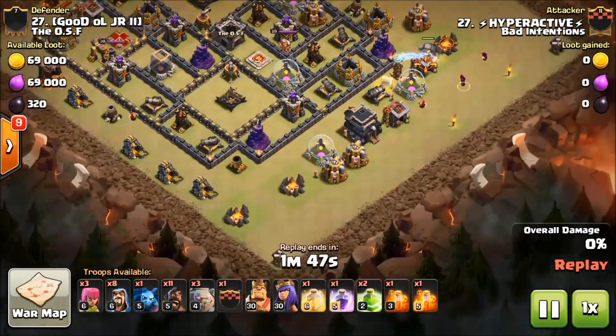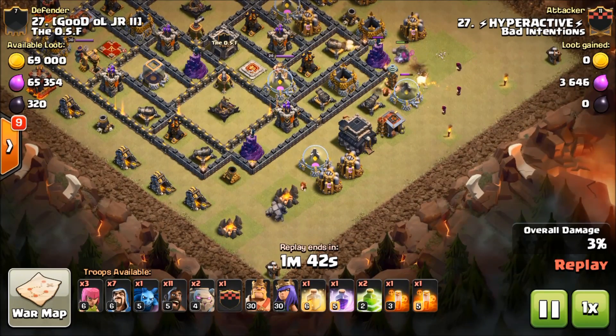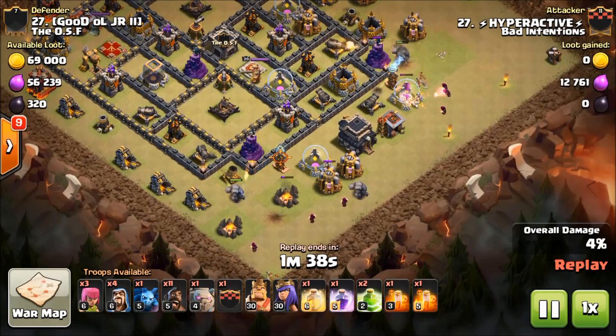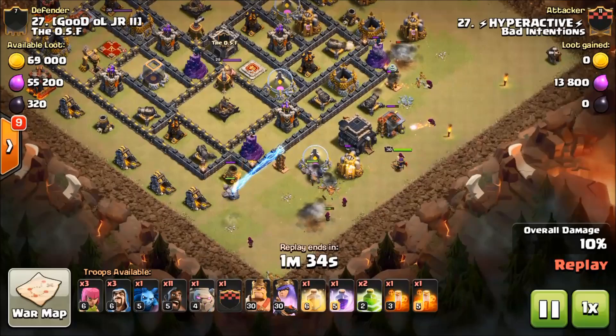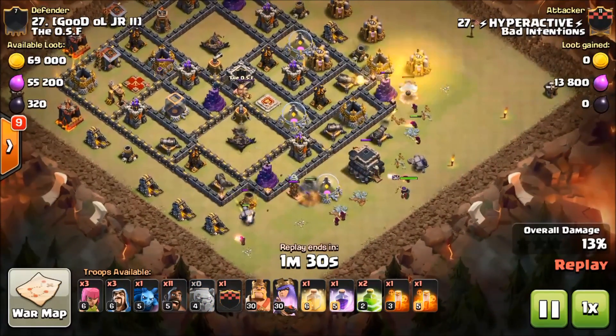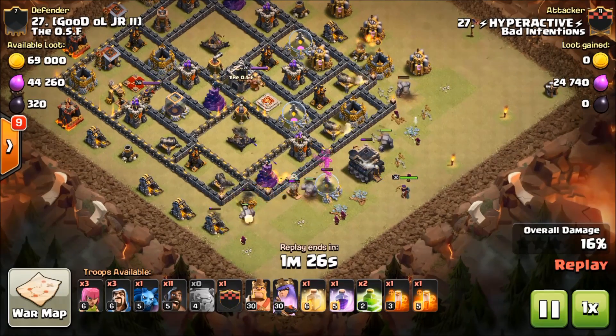Right here Hyperactive is coming in from the bottom. He's starting with one golem there just to let him tank a minute so his other golems don't get beat up. There's the third golem, and he'll drop that fourth one out in a second. He's making a really clean funnel right now — that's what he needs to get everything funneled into the core of the base.